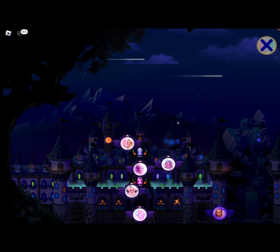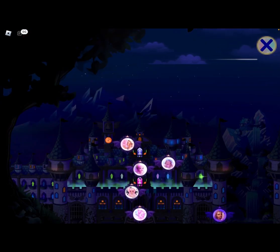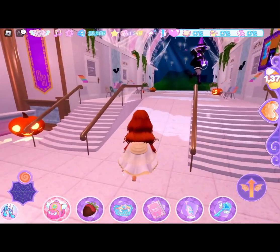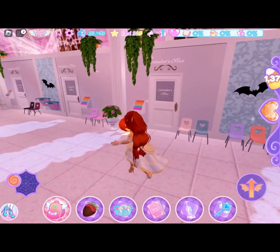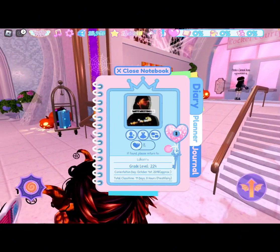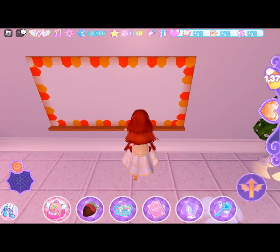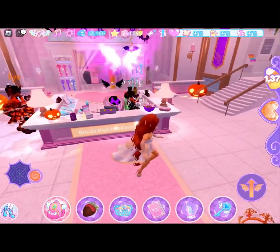When you click the teleport button, the castle is actually decorated for Halloween now, which is pretty cool. The office is also decorated — there are spider webs, pumpkins, and if you go over here it says 'Happy Royal Ween' with some banners. There's a lot of orange, obviously, for Halloween — it's really cute.